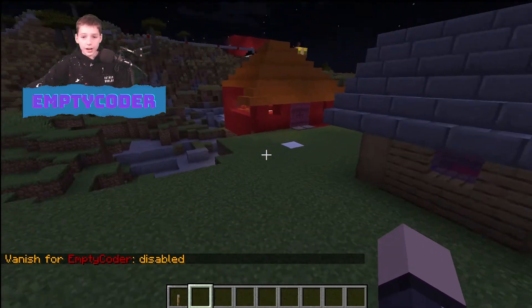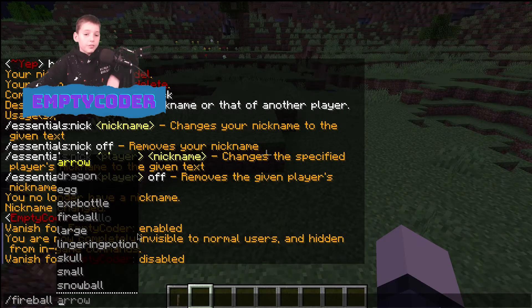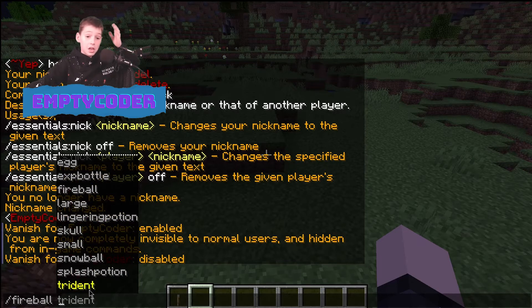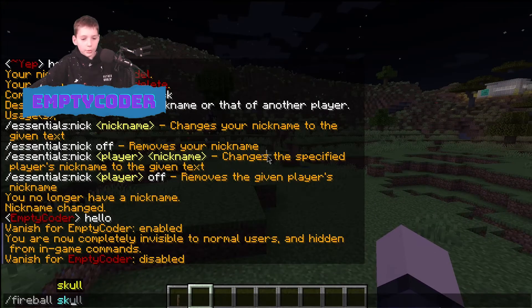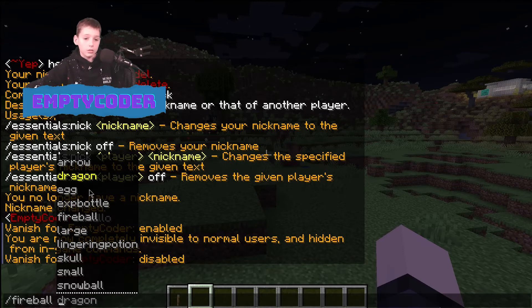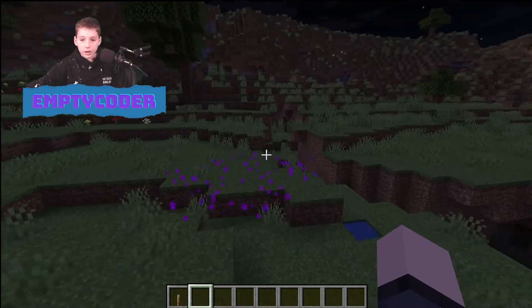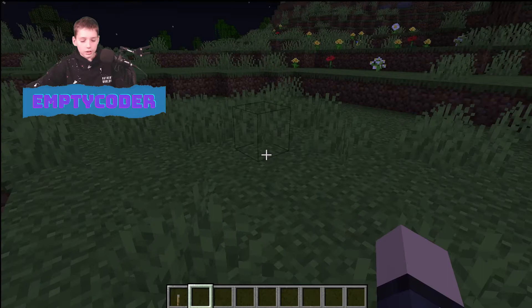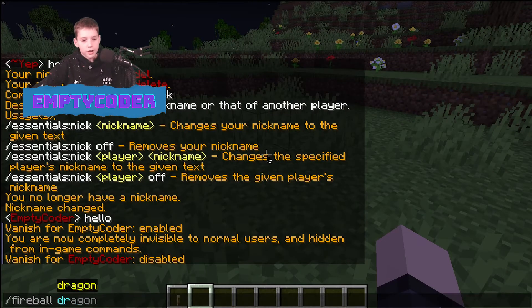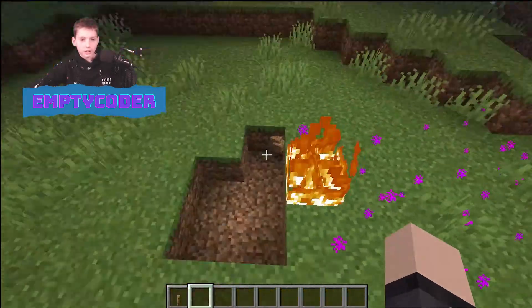Up next we've got slash fireball. Slash fireball — I can fireball anything. Let's say a skull — that basically fireballs a skull. We can fireball a dragon, and that does create some dragon breath. You can also do an actual fireball, and that actually explodes.